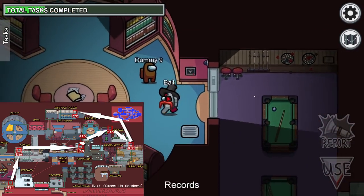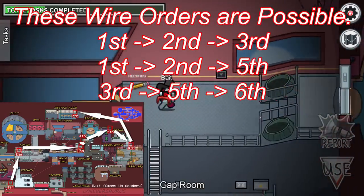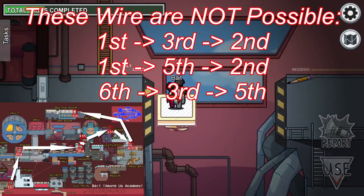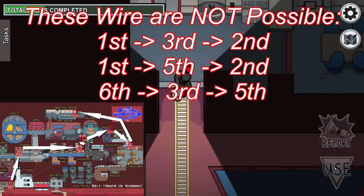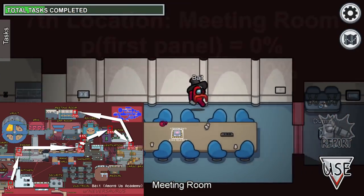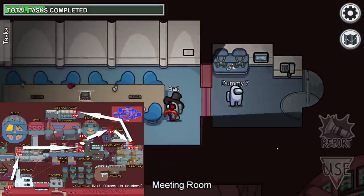The seventh location where you can have your wires is in the Meeting Room — we'll walk across there now. Just remember, the order has to follow the sequence; it can jump locations but it can't go backwards. This is the seventh possible wiring panel — there's a 0% chance you start on it, but there's actually a 42.9% chance you finish on this wiring panel. Hopefully you found this video useful and can use it to catch impostors in your next game.